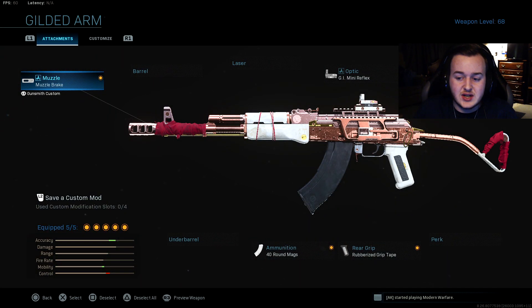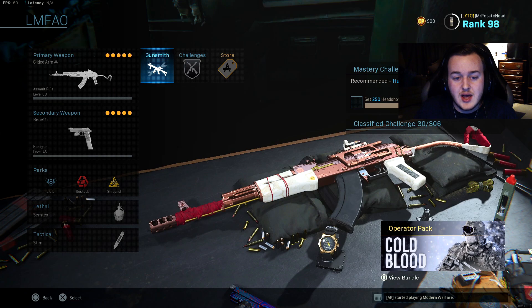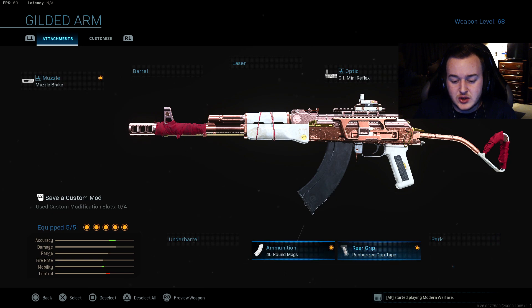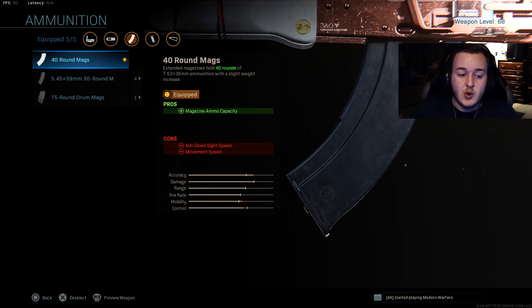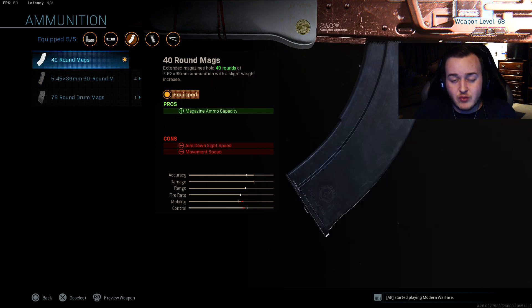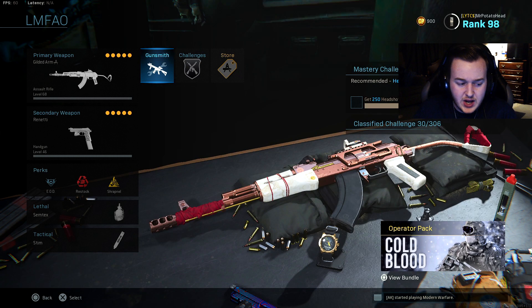Next, this is the AK-47 that comes in the battle pass called the Gilded Arm. I kept everything the same besides one thing — I have muzzle brake on, the GI mini reflex, the skeleton stock, rubberized grip tape. The only thing I removed was the 5.45x39mm 30 round mag and put on the 40 round mag instead, because the 7.62 rounds are stronger so you get to kill people faster.